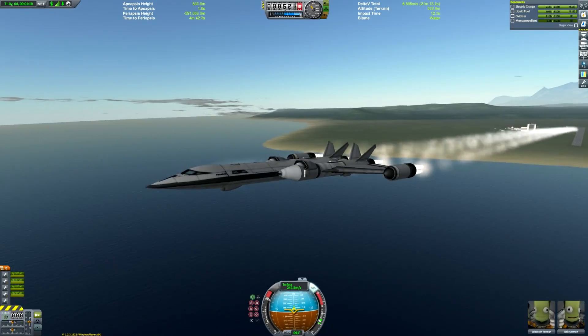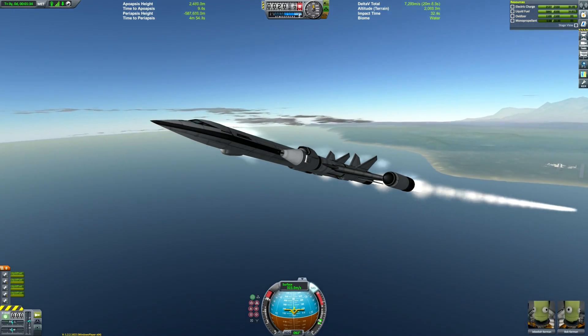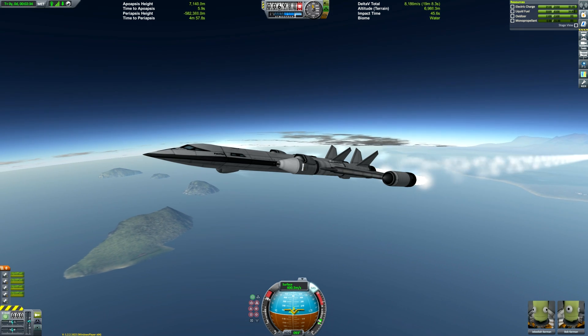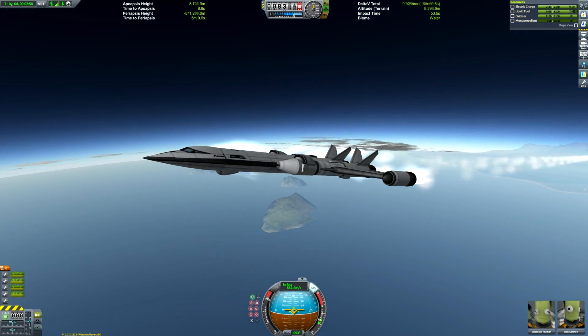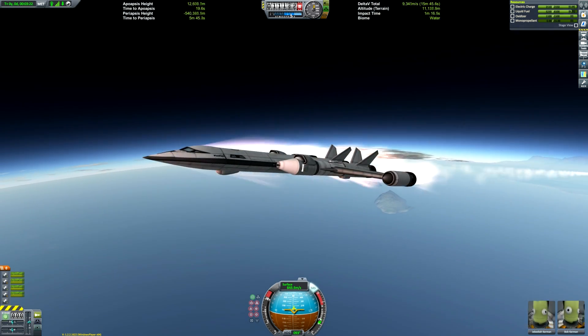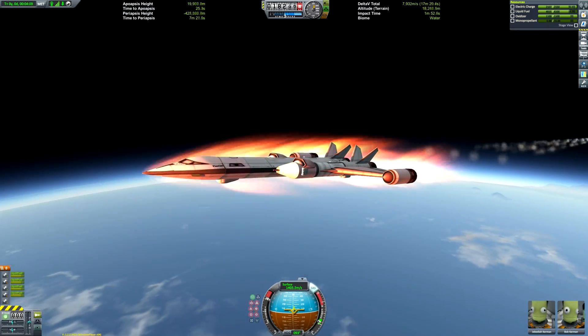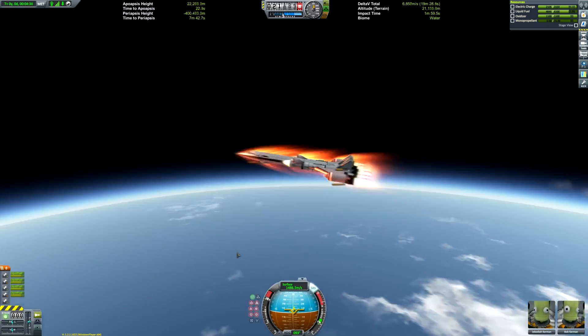As opposed to my Mk3 SSTOs and beyond, it is very easy to fly, so much so that I'm basically skipping through the entire ascent, though very quickly. We're pitching up very gradually so the rapiers can build up enough speed to get to 400 metres per second, before lowering our nose even more to around 10 degrees, just to try and get as much speed on the air-breathing mode of the rapiers as possible.